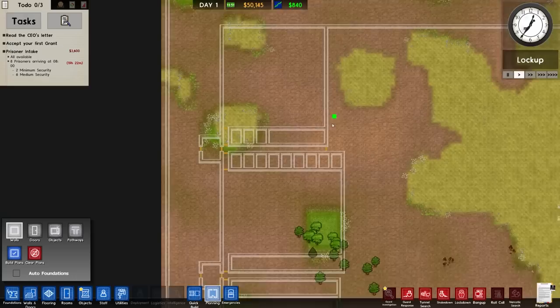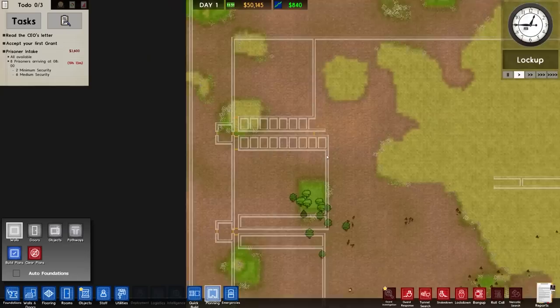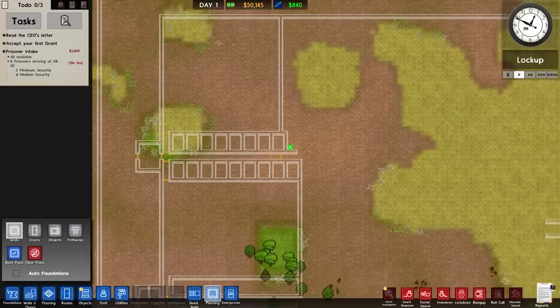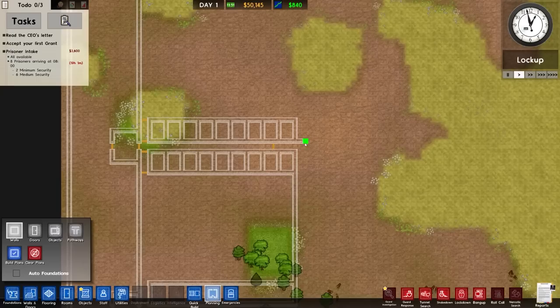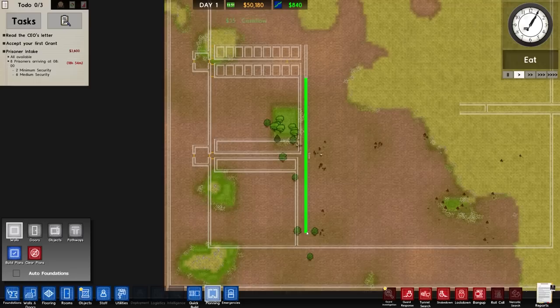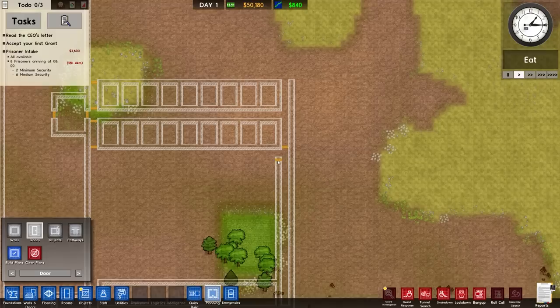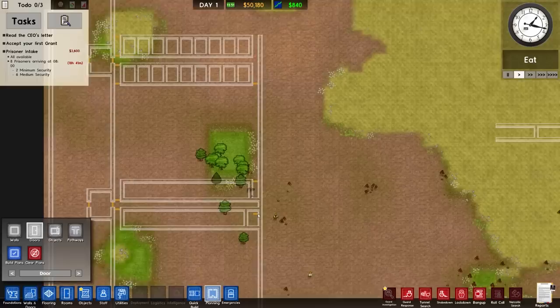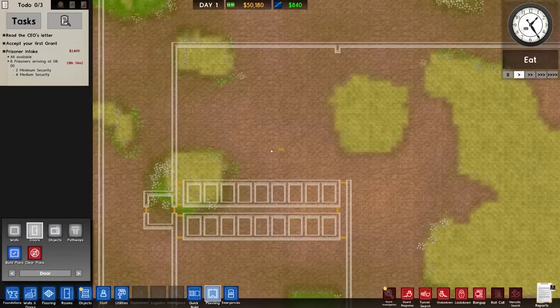I'm going to plan this one because it'll just be cloned all the way down. So this is our cell block - whatever color it happens to be for the gangs - one, two, three, four, five, six, seven, eight, nine cells. Depends on what the internal is going to be.